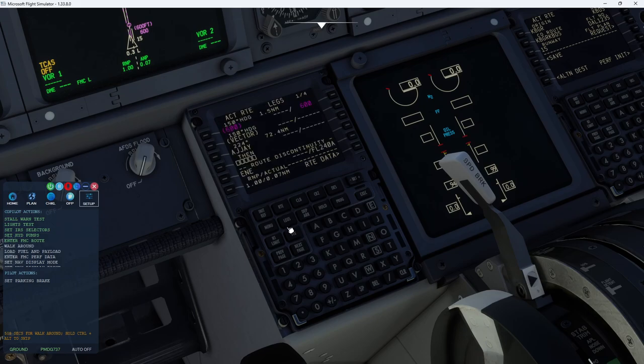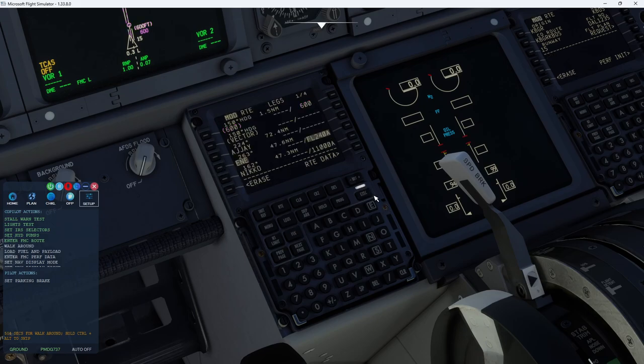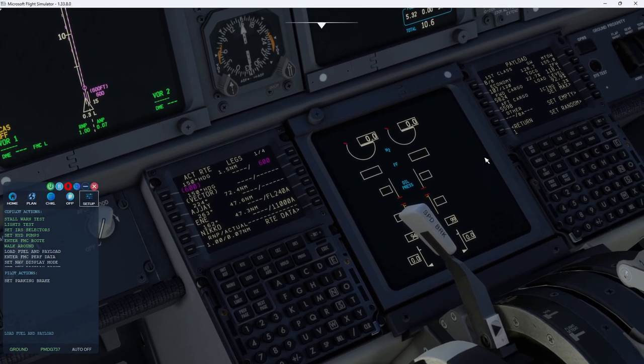We'll go ahead and put the flight plan in and I think we're ready now. Let's go ahead and call him back. "Aircraft is good." And now with the keyboard being used, you can set any button as a bypass command — it doesn't have to be Control+Alt anymore. It's any button.